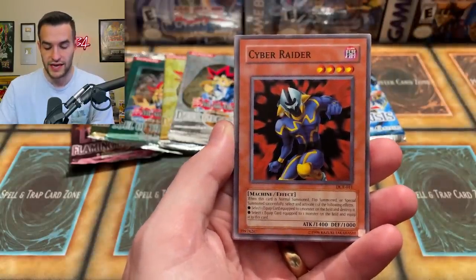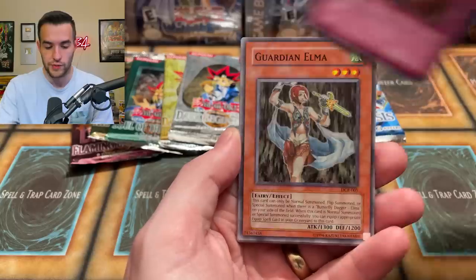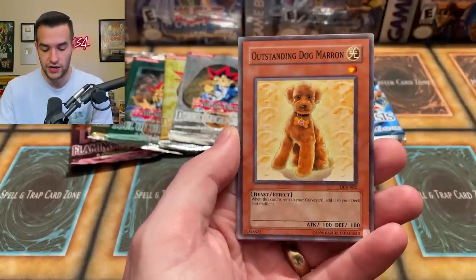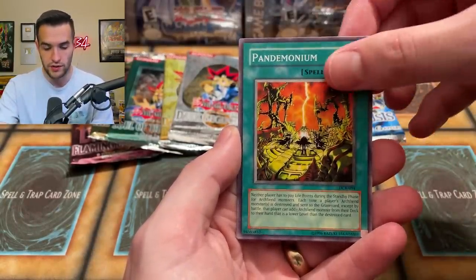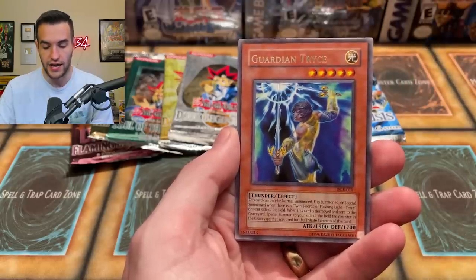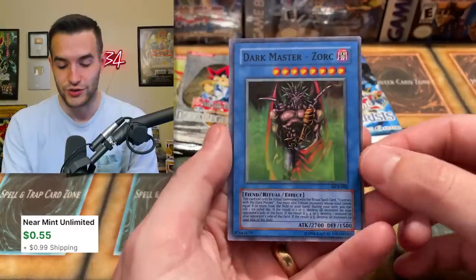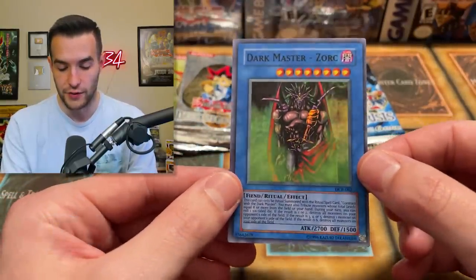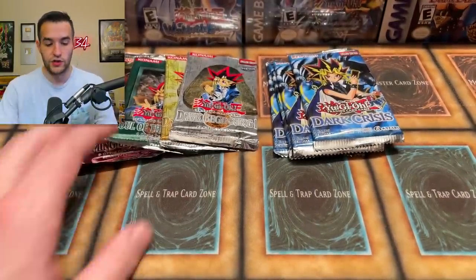Vile Pawn Archfiend. Can we get a Skill Drain rare and a foil? That's the best case scenario. Ultra for tribute — we've got Guardian Elma, Outstanding Dog Miron, Maju Garzette, Pandemonium, and here's the rare — Guardian Trice. And ooh, Dark Master Zork! Super rare — very, very cool card. Dark Master Zork, you love to see that. So we're on a super rare train already. Good start.